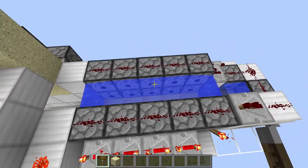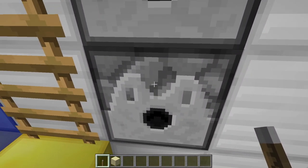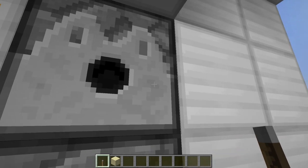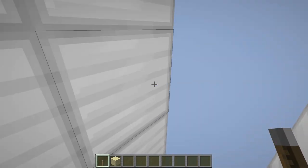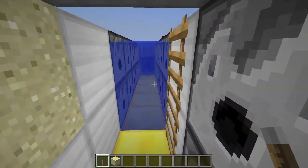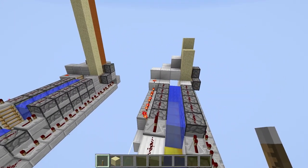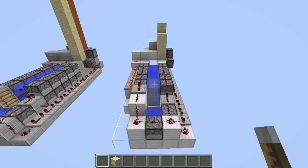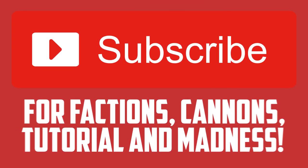Finally, fill each dispenser with TNT. However, the very front dispenser at the end should have five to ten times the amount of TNT as the rest, since it fires five to ten times the amount of TNT — activated five to ten times per shot while all other dispensers are only activated once. Now you've gone ahead and made yourself a really fantastic hybrid compress cannon. Have fun raiding, and goodbye from TNT Madness.